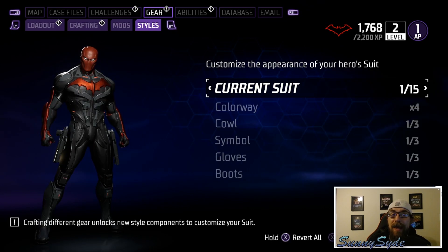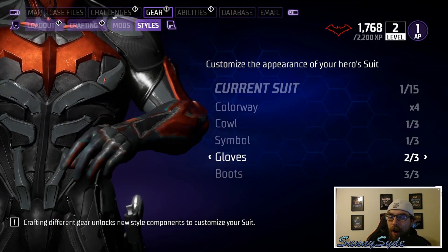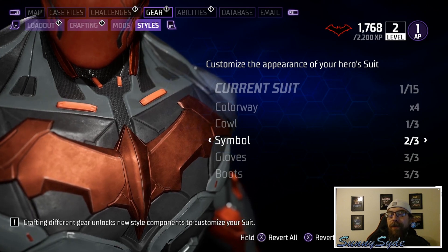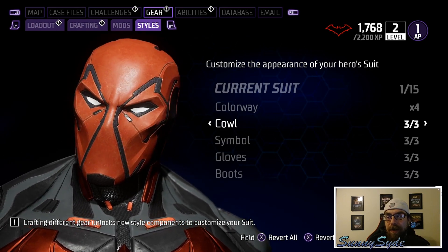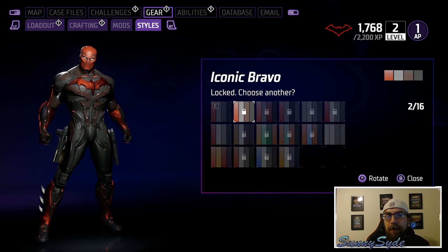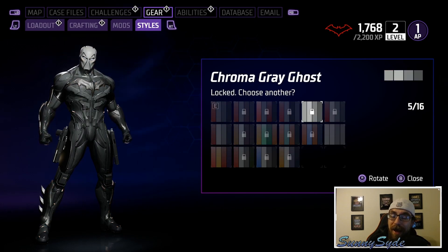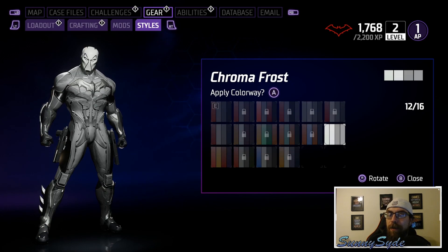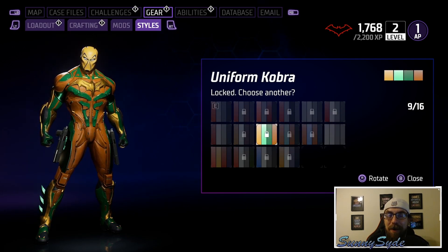Red Hood's Beyond suit has boots, gloves, and symbols very similar to Batgirl's — the third option always has blades on it, the second looks similar, and the symbols are consistent. The cowl looks a lot different from the other two though — he still doesn't show any of his face, which is cool. The Bravo colorway looks awesome, and Charlie's color looks sick. This Beyond suit actually looks really good on Red Hood.